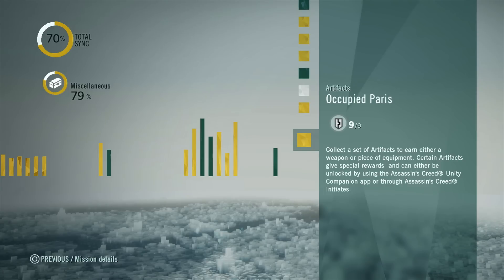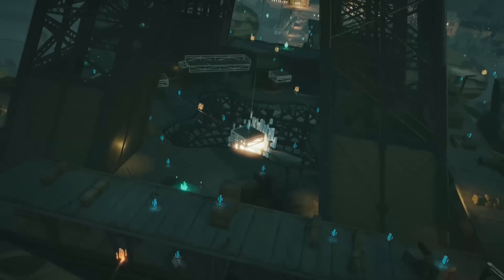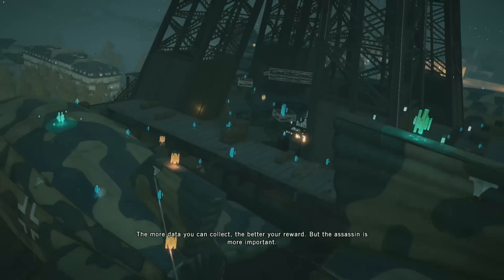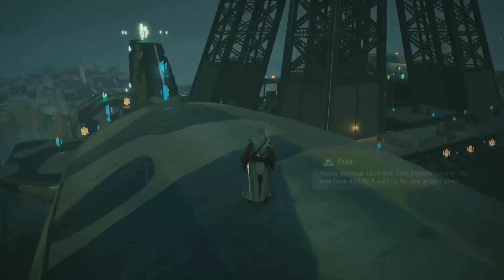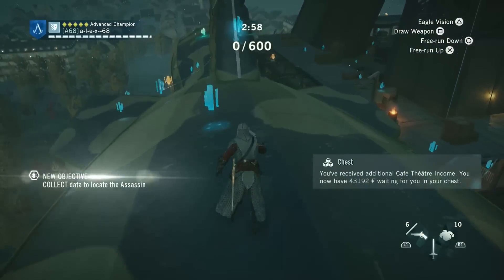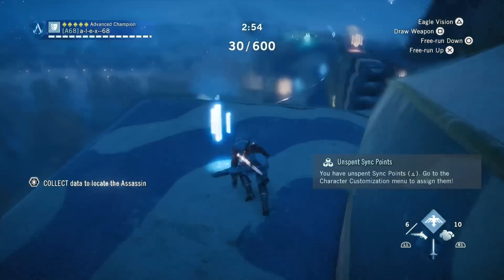Today we're going to collect all the artifacts in the rifts of Occupied Paris. We start from the Data Harvest. The first artifact is just on the left, on the next Mongolfier.